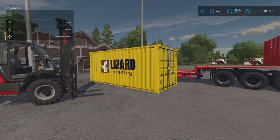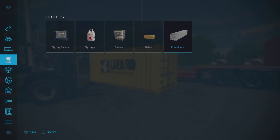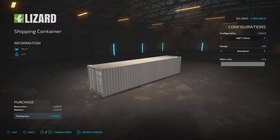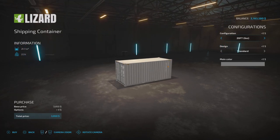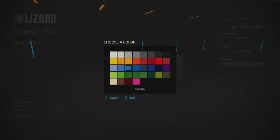These containers have their own category. If we go into Objects, they are right at the end. Base price is 3850, but that depends on what size you go for - there are three different sizes. The largest is a 40-foot 12-meter container, then a 30-foot 9-meter, and a 20-foot 6-meter, which is the one I chose because I've already cut some 6-meter lengths. You can change the design: Lizard Logistics, Lizard Forestry, back to standard, and you can change the main color.